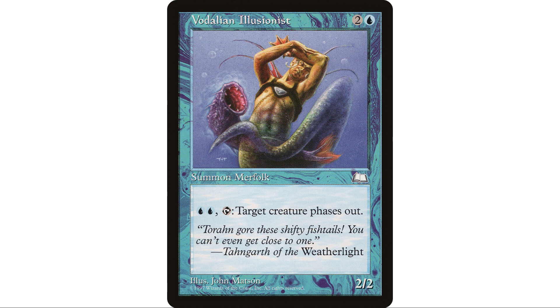Vodalian Illusionist is a fantastic fit - two and a blue, two two merfolk wizard. You pay blue and a blue, tap, and target creature phases out. You can phase out an opponent's creature if they're about to attack, or phase out your commander to save it from removal. In this deck I really like it particularly because we don't know what opponents will do - we swing in and maybe they block, maybe they don't. There will be situations where we have a creature that gets blocked and we don't want to return it to hand, so we phase it out. It works great for combat manipulation.